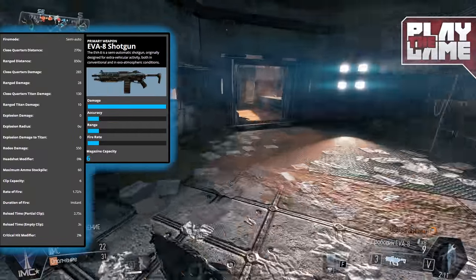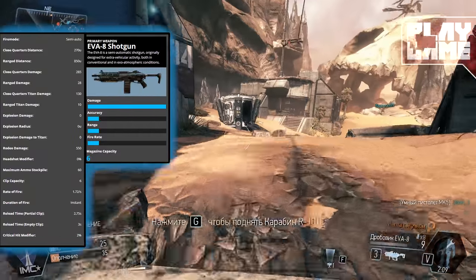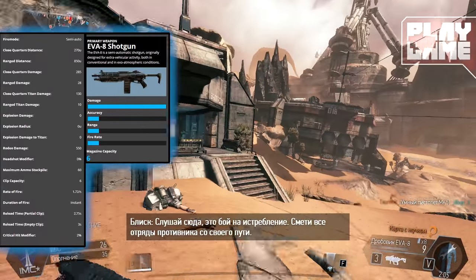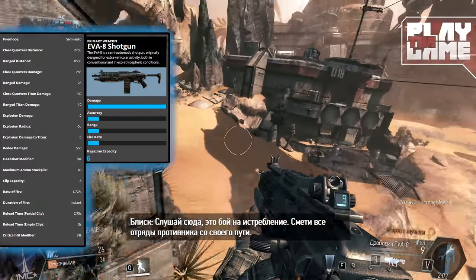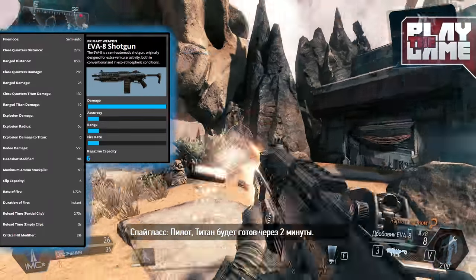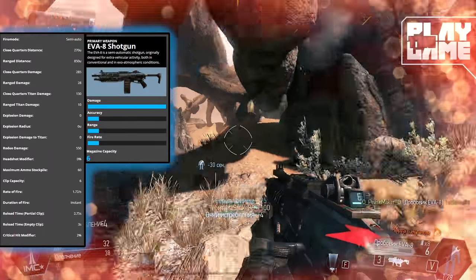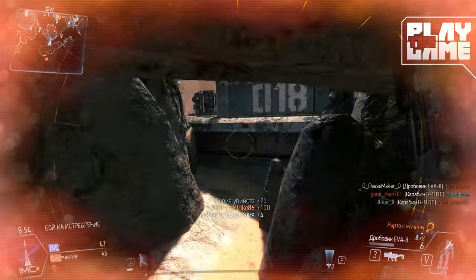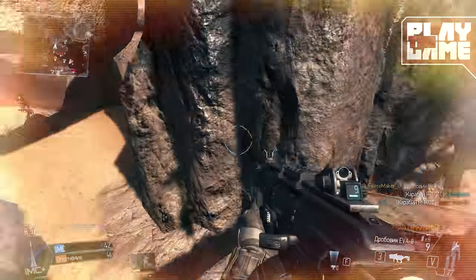As for attachments, you can get extended magazine which increases your ammo capacity from six to nine. You can get scattershot which basically spreads pellets more over the area, and you can get silencer which hides you from the mini map, lowers your damage but gives you a small range and accuracy bonus.